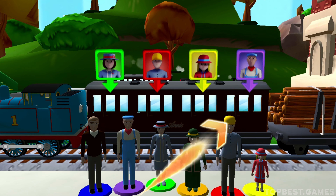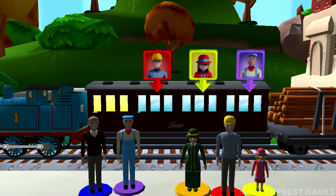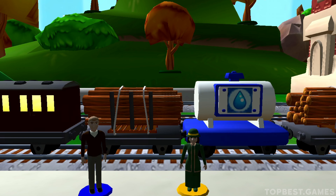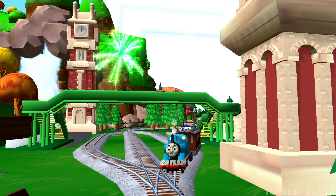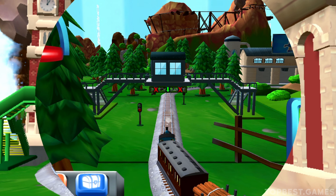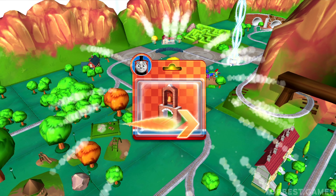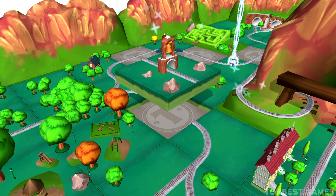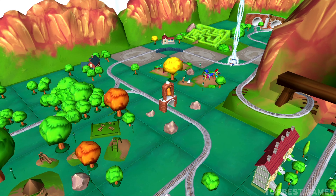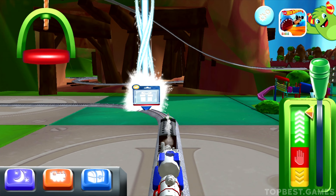Help the passengers get into the carriage. Drag each of them to the square with the matching colour. Excellent! Your engine loves your train set. Good job! Well done!